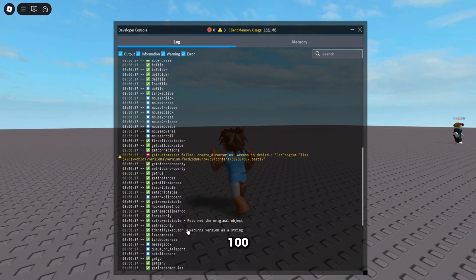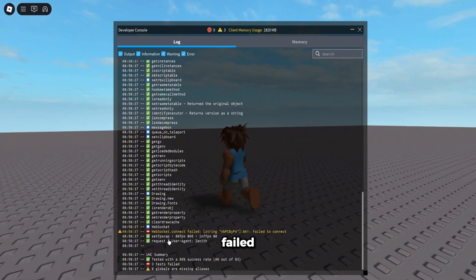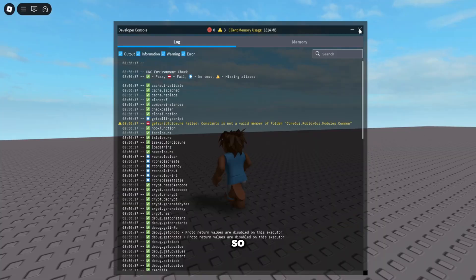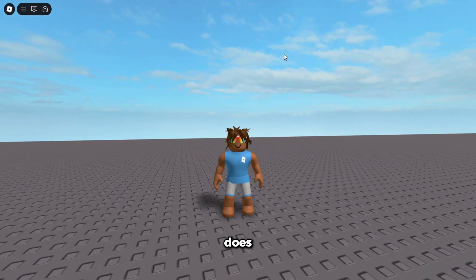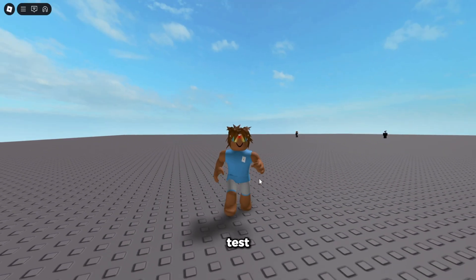96% success rate — it's not 100, but only two or three things actually failed, so I'm not sure why that happened. Every script is still going to work. Those are probably just bugs with the UNC test actually.